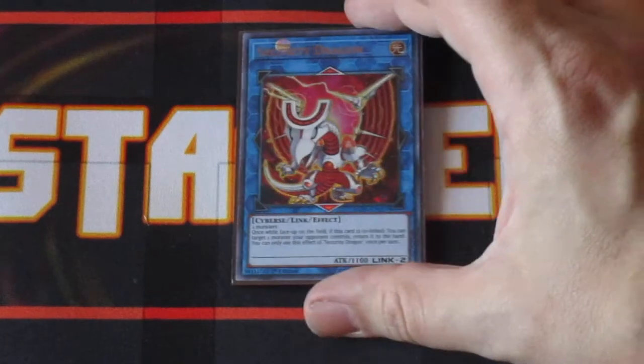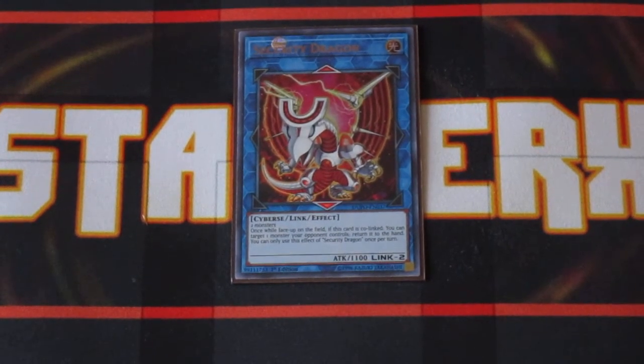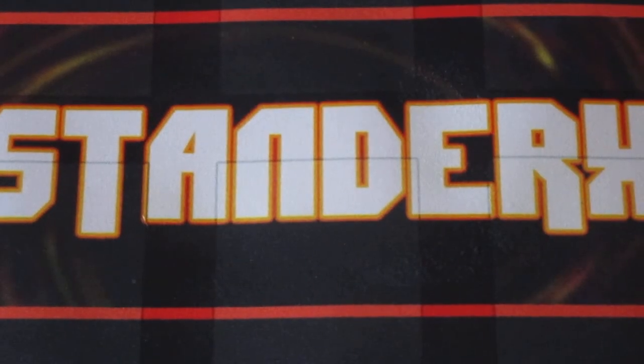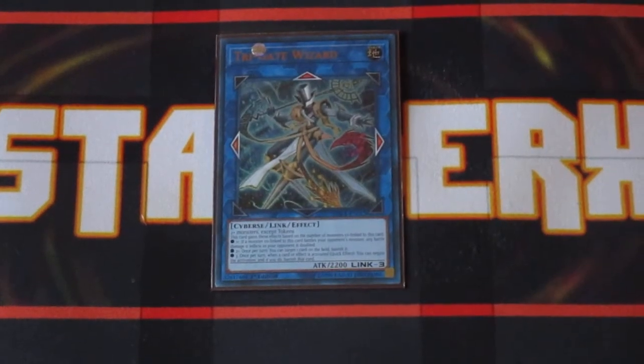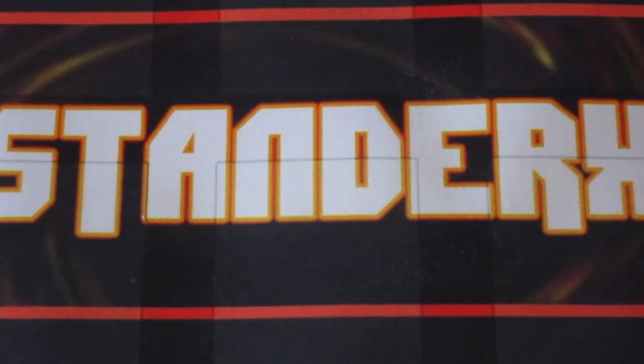We have Security Dragon — if this card is co-linked, you can bounce a card off your opponent's field, breaking another board, which is just great. Trigate Wizard — in my opinion this card should be in every Code Talker deck, regardless whether you're going for an OTK or if you have to go first. It just gives you that extra option of a negate and protection and being able to get spot removal on the field. Worth having in the deck.